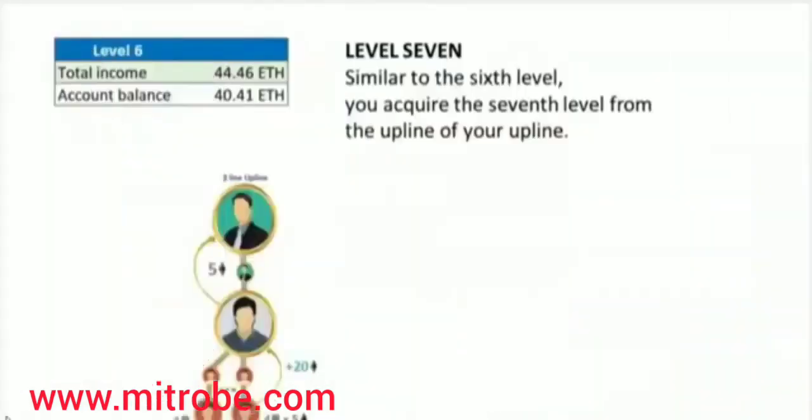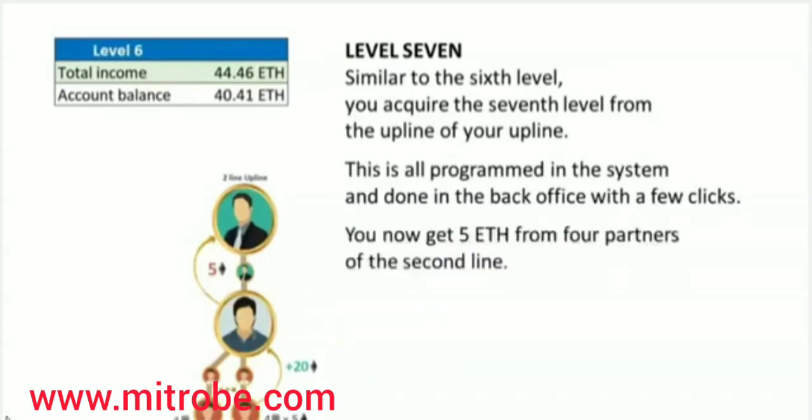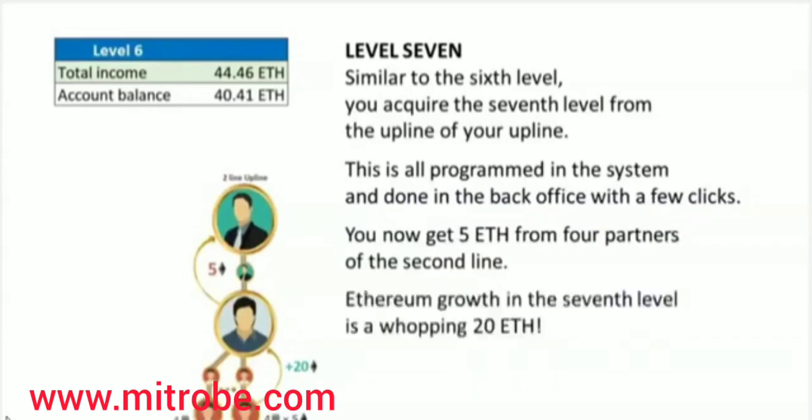Similar to the sixth level, you acquire the seventh level from the upline of your upline. This is all programmed in the system and done in the back office with a few clicks. You now get 5 Ethereum from four partners of the second line, and Ethereum grows in the seventh level by a whopping 20 Ethereum.